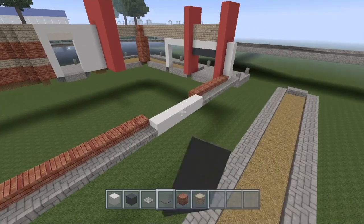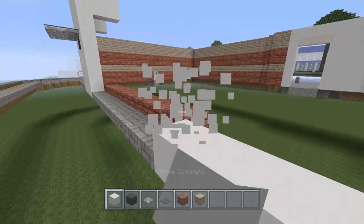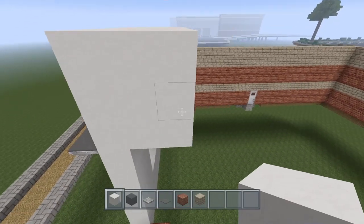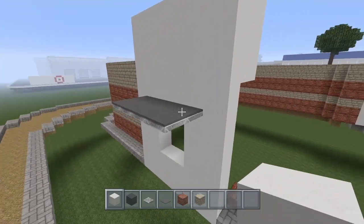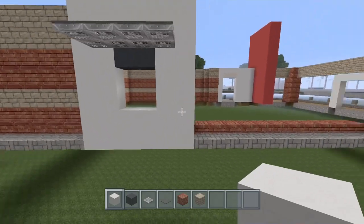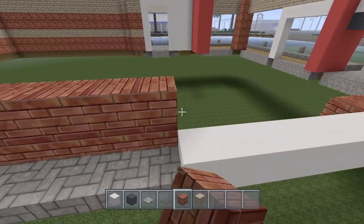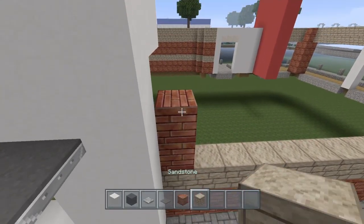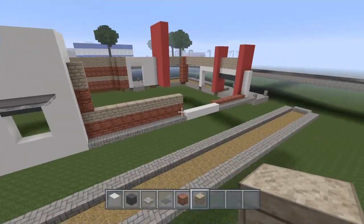The same thing we just did with this, we're going to copy to this one here. This is going to come up even with that one — it's going to be three blocks on top, come out by three blocks. The window is going to be the same: iron trap door and everything the same on that one, so just go ahead and copy that. Then we're simply going to take the same pattern on down — the brick and the sandstone, two brick and then two sandstone. Go ahead and carry that on down and copy that.